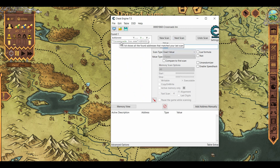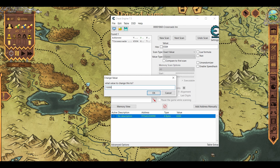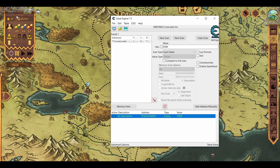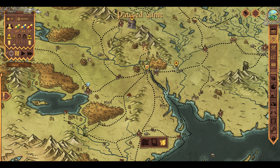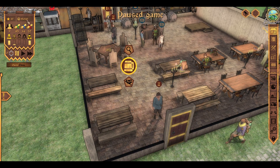As you can see, there is one result here. We click on it, and we're gonna change this value to 15k. Press OK. And as you can see, the game has been cheated and we now have the amount of money we need.